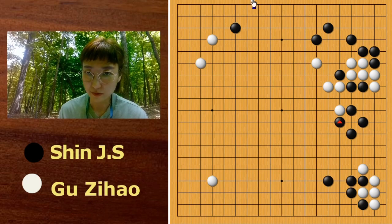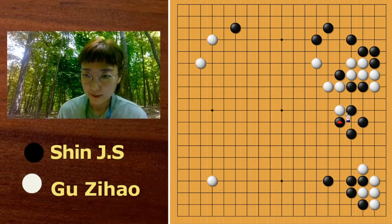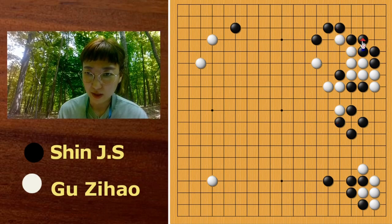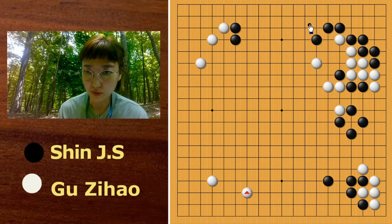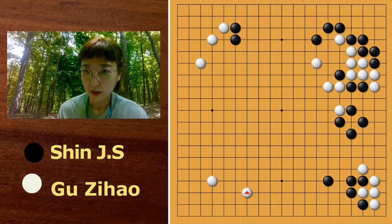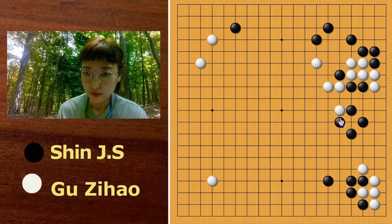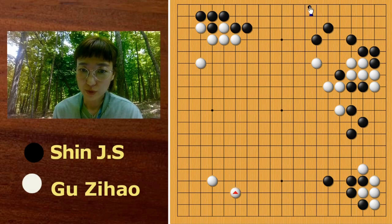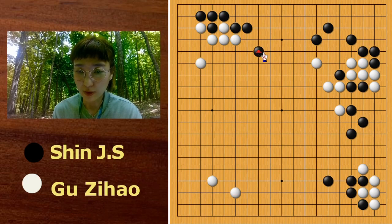AI recommends this move of course, but it seemed like Shinjinsou was very sensitive about the territory, so probably he was worried about White getting sente and taking more territory — something like this. That's why Shinjinsou didn't choose this beautiful shape. Good job played away and also chose the speedy move, while Shinjinsou played on the upper side.